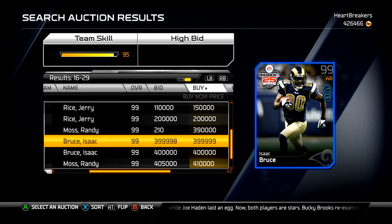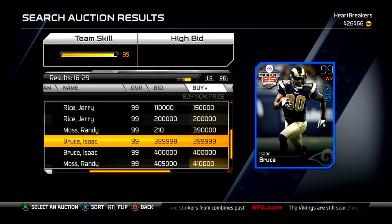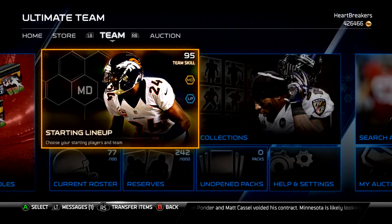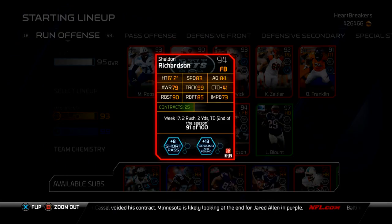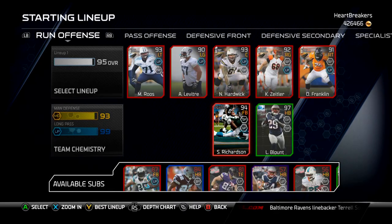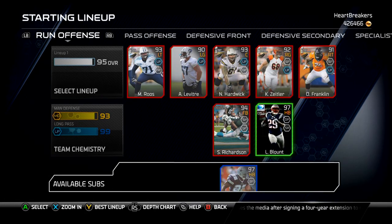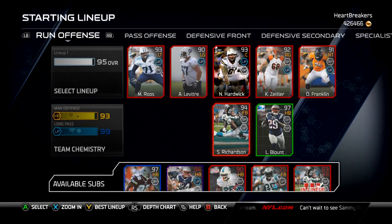The Isaac Bruce is a monster — I really want to get him. There aren't that many cards I'm saving for but they're all expensive: Randy Moss, Isaac Bruce, Sean Taylor, and maybe a Richard Sherman — even just the 91 elite. I'm still keeping my 91 out of 100 Sheldon Richardson because he's just a monster with good speed and great trucking. I'm thinking about buying another running back but I'm stuck with LeGarrette Blunt and Emmitt Smith, and both are just trucking backs that are slow — it's kind of a problem.